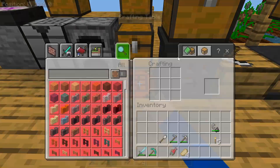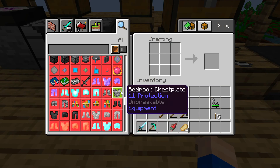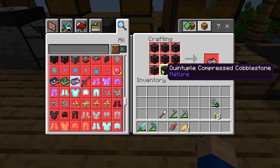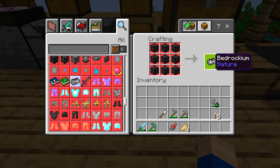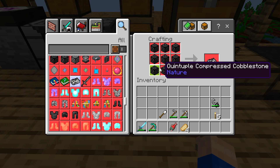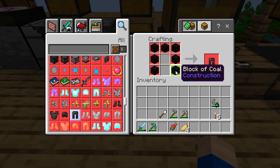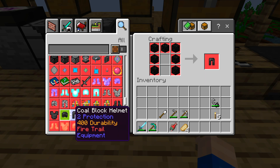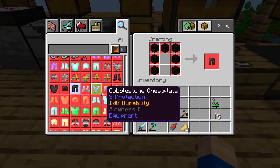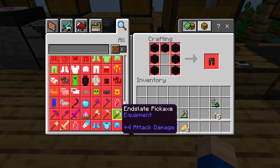I think we might give that a miss for a second. Let's just have a quick look down here - I'm looking for a stronger kind of weapon. So we've got... how do you make Bedrock? Quadruple Compressed Cobblestone makes Bedrockium. That's something we could make. We could also make the coal armor - what does coal armor give us? Fire Trail. Somebody said Teeth Gate, get an inventory paper.